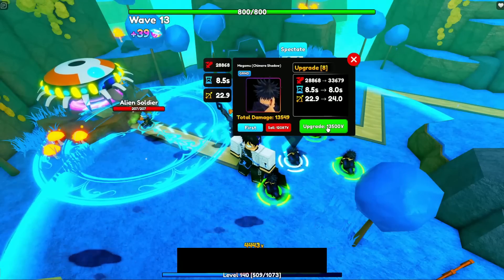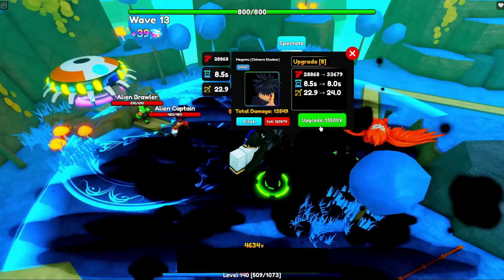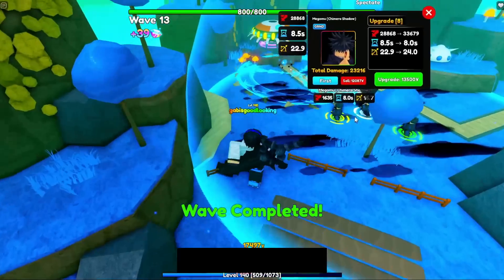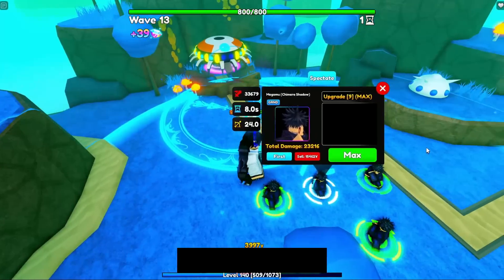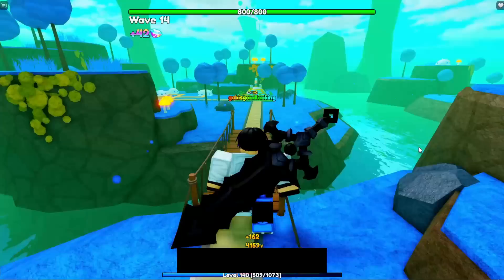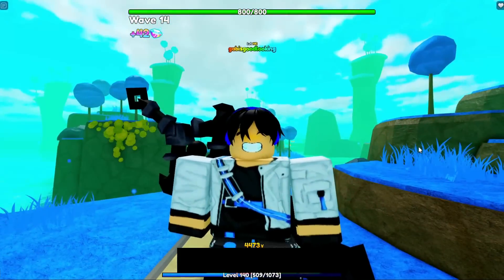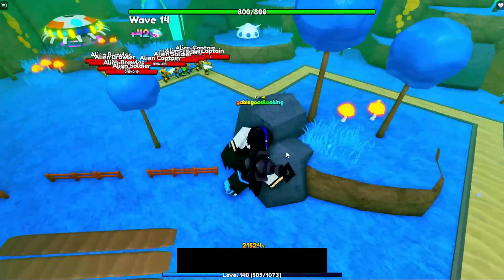Bringing Bulma will be especially helpful alongside this unit — all the units I'm mentioning will cost a lot to upgrade, so Bulma being the first one mentioned is the top priority. We've now covered Megumu and Bulma. The next unit you must have is Kent.